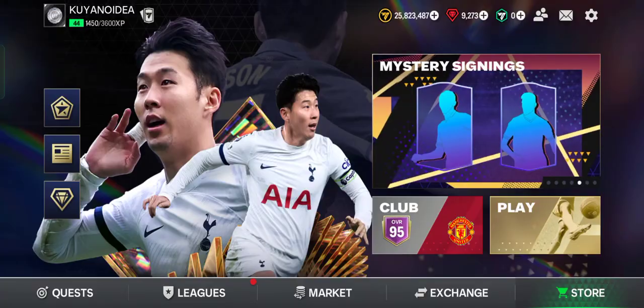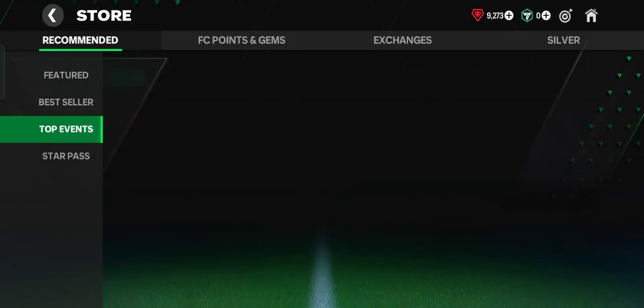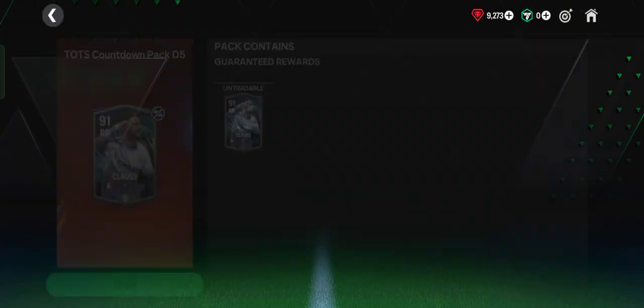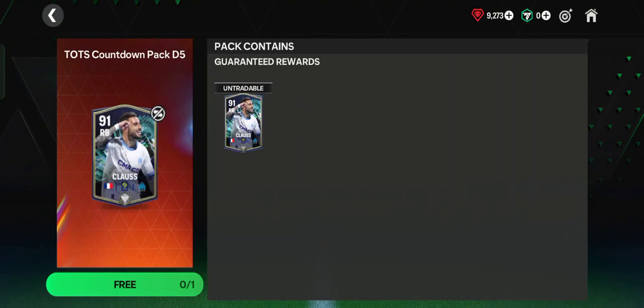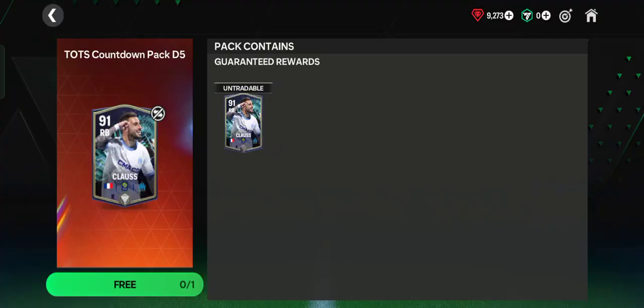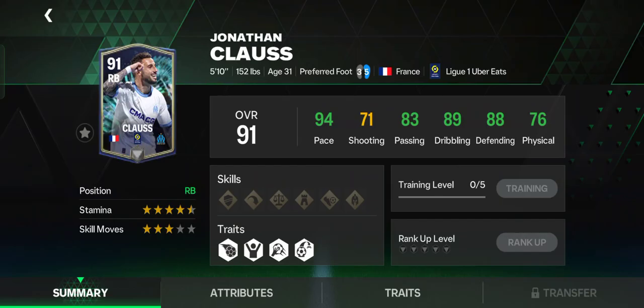You can claim it in the store by tapping the Store button, then tapping Top Events, and scrolling down to find the TOTS Countdown Pack Day 5. It's an untradable player — we got Jonathan Clauss here, a left back and right back from France who plays for Marseille in Ligue 1. Tap the Free button to open it and you get this player.